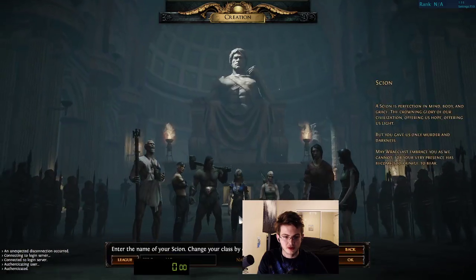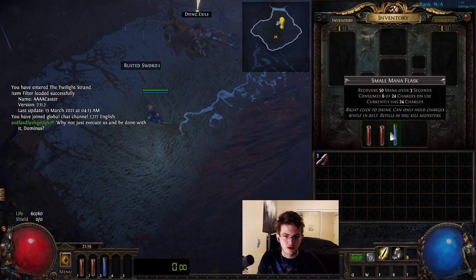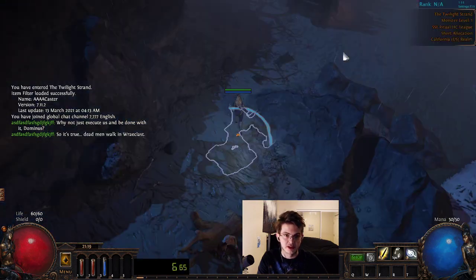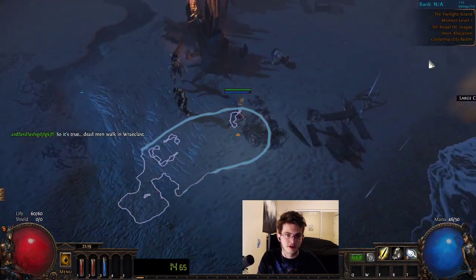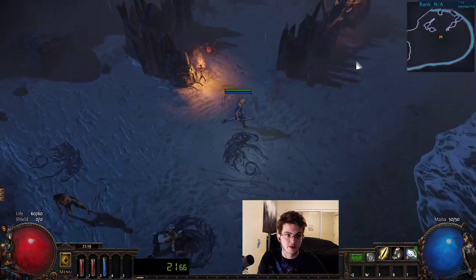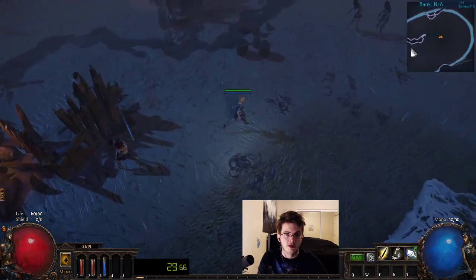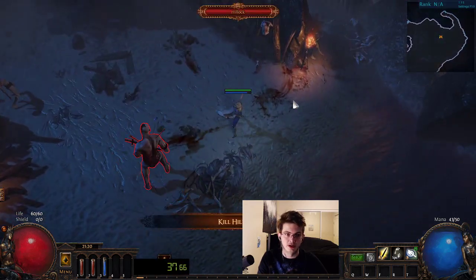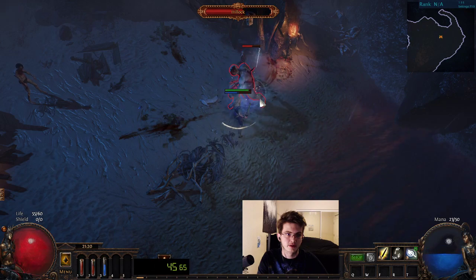We can't make movements before the timer starts — the timer will start once we make any movement at all on our character. You have to show that you're migrating all, otherwise the run won't be validated, because you could technically cheat if you had stuff in like stash number 18 or something weird like that. We're going to be playing the Orb of Storms Stormblast Mine Witch into Armageddon Brand Cremation. It's one of the best racing builds in the game, and definitely one of the strongest for Act 5. I want to get submitted as soon as possible, and show you guys how to get submitted for the Havoc Blitz race season.